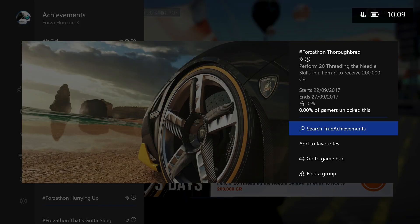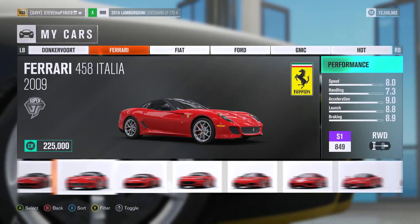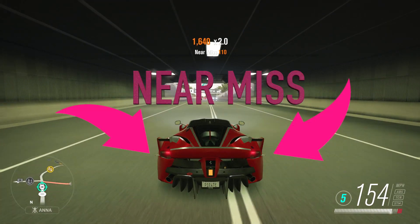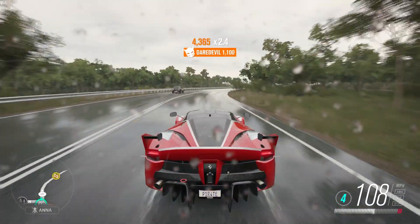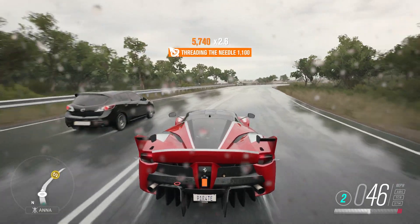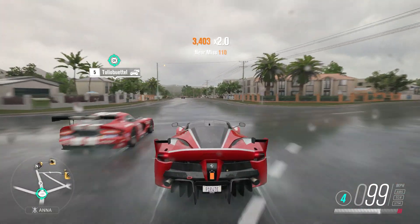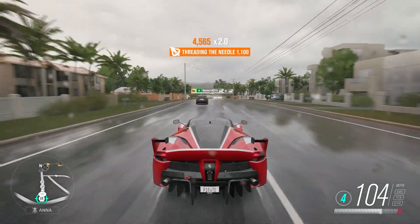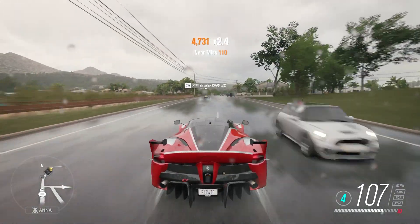And lastly we have Thoroughbred. Perform 20 threading the needle skills in a Ferrari to receive 200,000 credit. You're going to need to pick yourself a Ferrari, and a threading the needle skill is a near miss plus a near miss on both sides of the car at the same time. The best place to do these is on the nice wide roads in Surfer's Paradise. Perform 20 of these threading the needle skills in a Ferrari and you will bag yourself 200,000 credit.